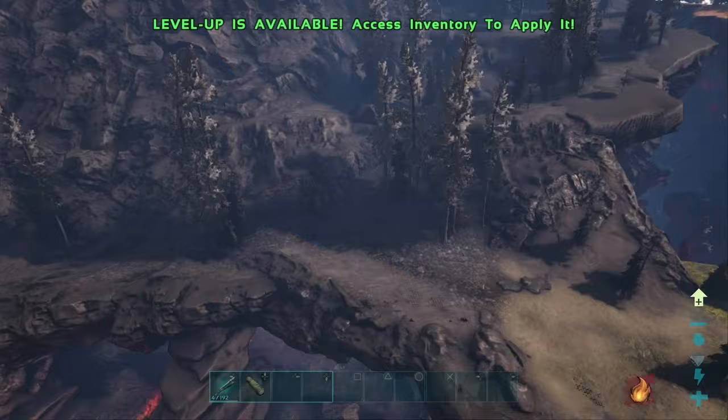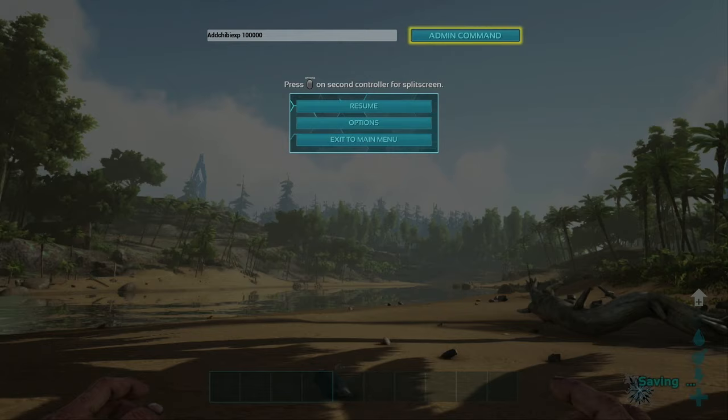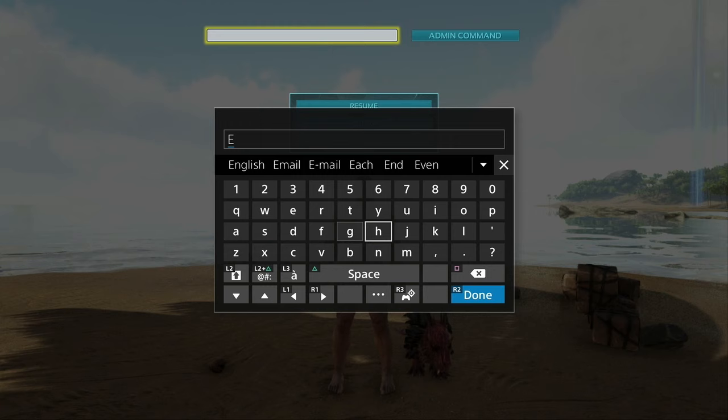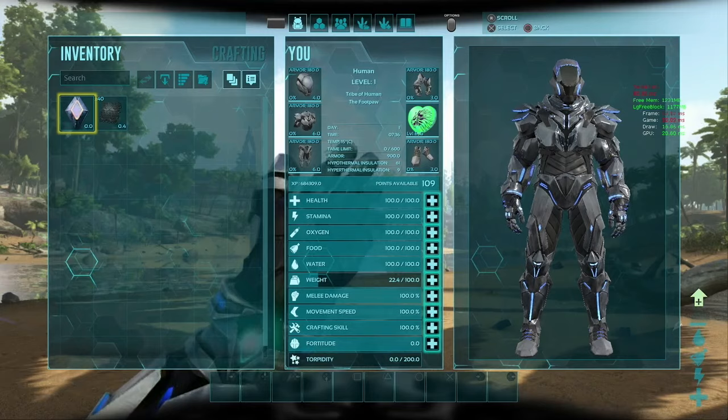To level up your chibi, enter the command AddChibiExp and then a number for the amount of XP you'd like to add. Instant max level chibis. To level up to tech instantly, enter the command ENVQA. This automatically unlocks the tek suit engrams, gives you a tek suit and 40 element to use with your brand new tek suit.